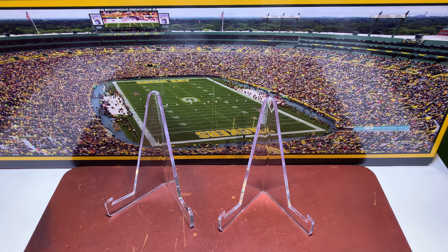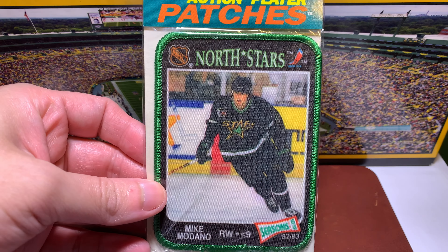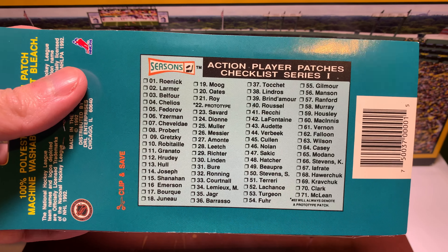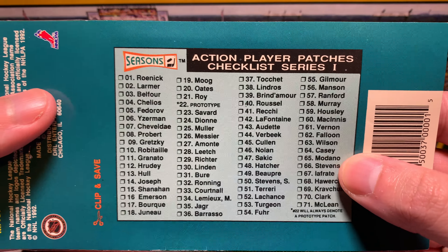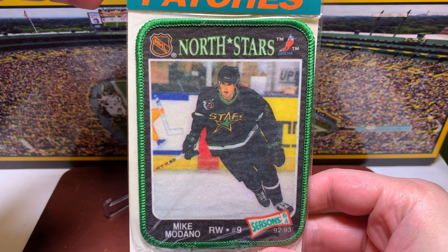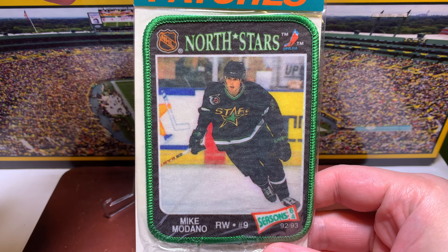Let's start with this fun one from the early 90s — a piece of the PC. This is from a company called Seasons that did a set of actual patches — not patch cards, but literal patches from 92-93, when Modano was still with the North Stars. It comes with the whole packaging and a checklist of players from that era: Jagr, Brian Leach, Tony Amonte, Mark Messier, Gretzky, Hasek — all nine yards. Modano is number 65 in Series One. Pretty cool with the North Stars transitional uniform.